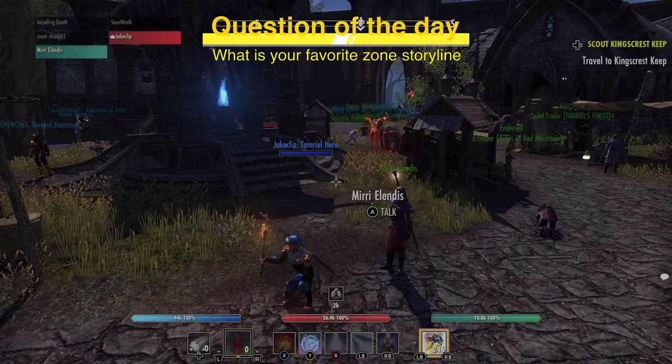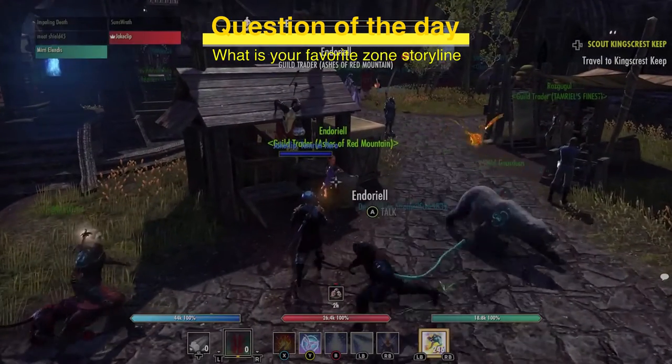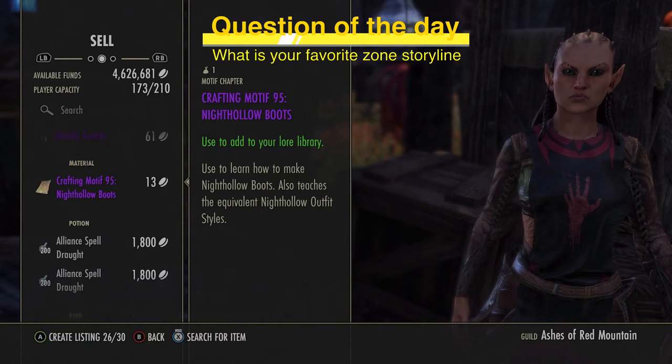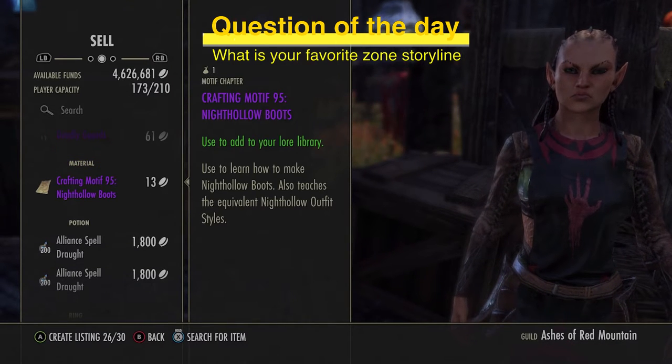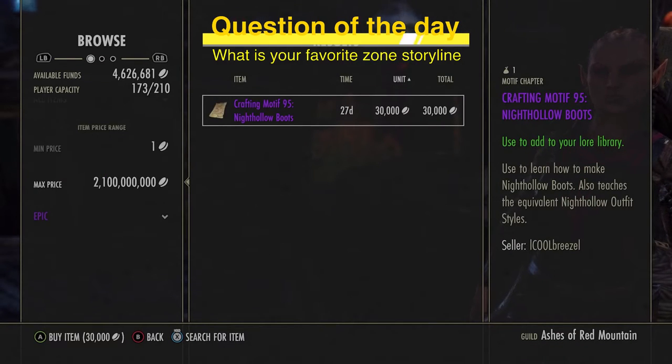This is a very tricky topic but we're going to cover all the facets of it. To start, I've picked an item I purchased earlier today very cheaply — the Night Hollow Boots. We're doing this during the Jubilee event, which will make prices a bit wonky, but that's actually a good learning experience because we need to consider when ESO events are going on and how those events affect the market.